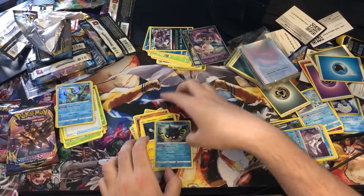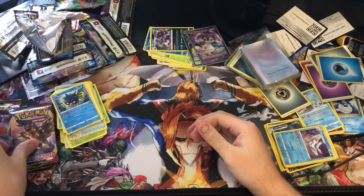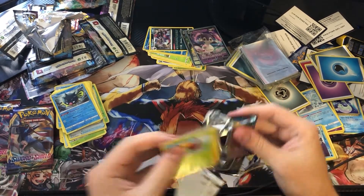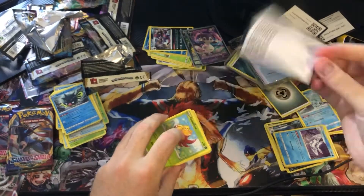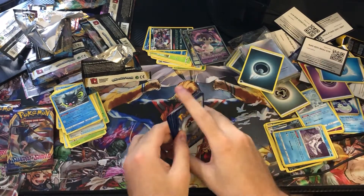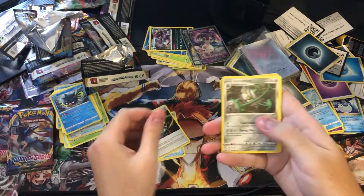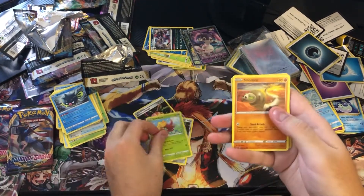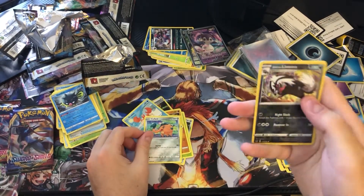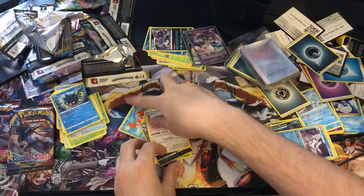So I'm at two for three — got two V's and a holo rare Inteleon. Next pack — code card, one, two, three — Darkness Energy. Poké Gear 3.0, Aurora Energy, Barrowstone, Glasswork, Silicobra, Inteleon, Crabby, Qwilfish, reverse Galarian Linoone, and into Suncino — not even a holo rare. No worries though.